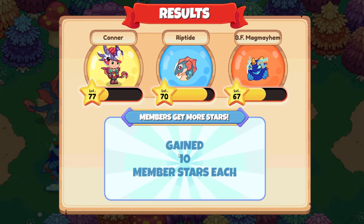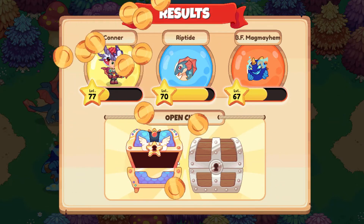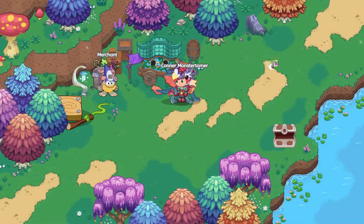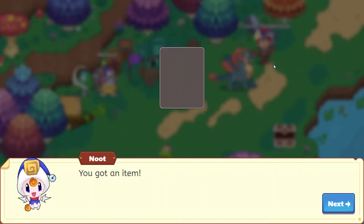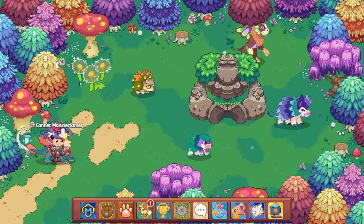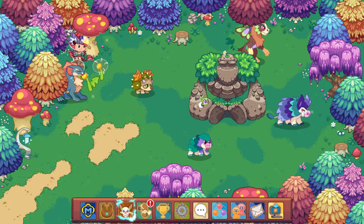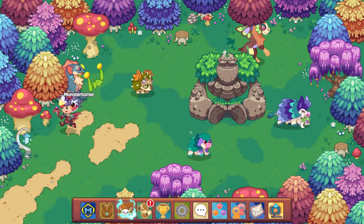We needed 10 more there. Let's open up our chest: 300 gold coins, 20 florins. And we got a Firefly. A mushroom, old sock, and tin can.